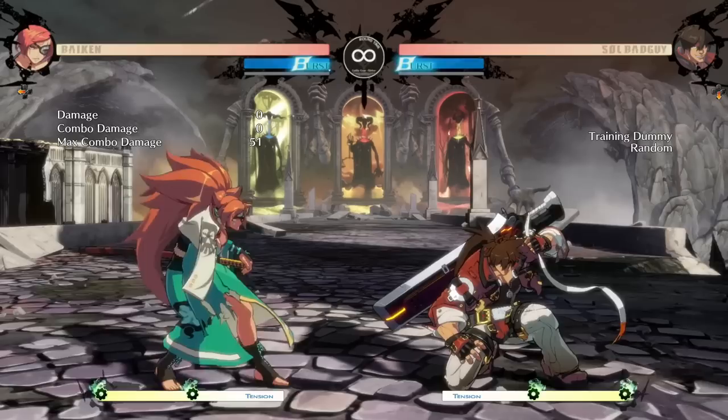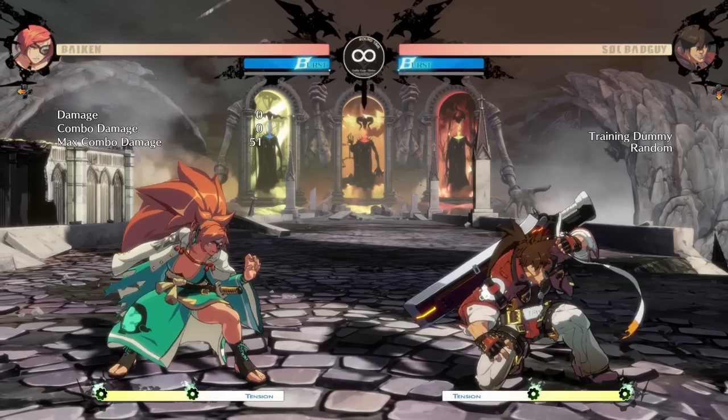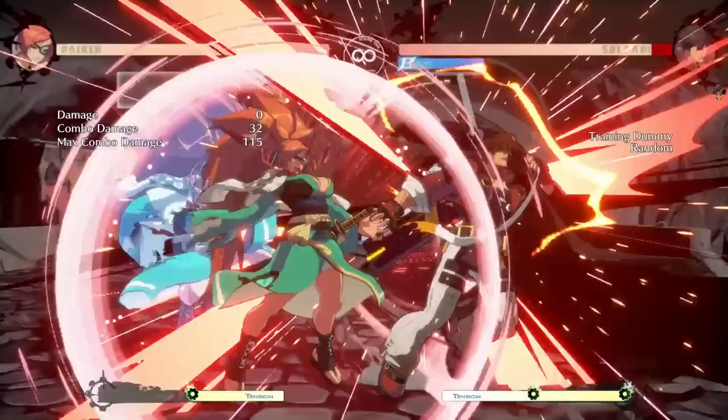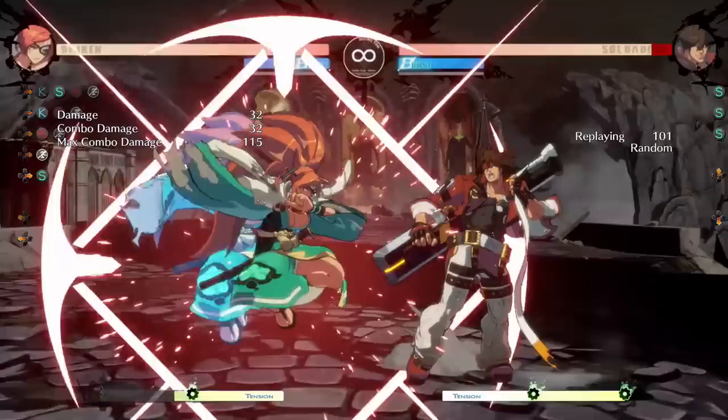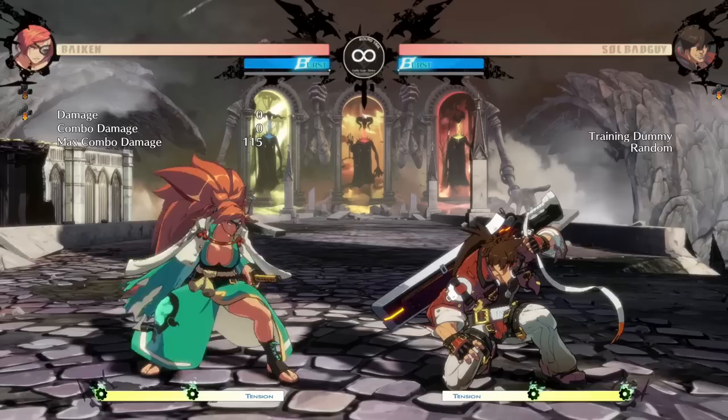And finally, whiff punishing beats preempting. In this example I have Sol doing two things: either doing far slash or nothing. So I'm only going to press a button when he does far slash. The nice thing about modern games is that more of them tell you when you correctly get the whiff punish — it will say 'whiff punish' as opposed to 'counter hit.'